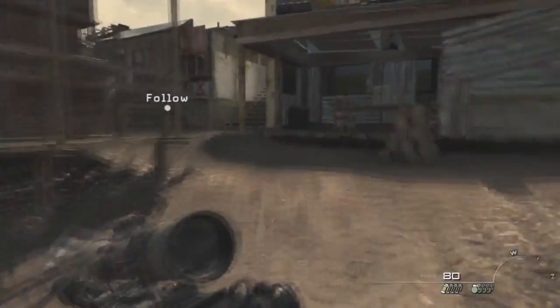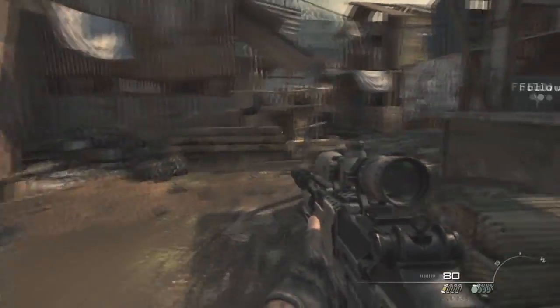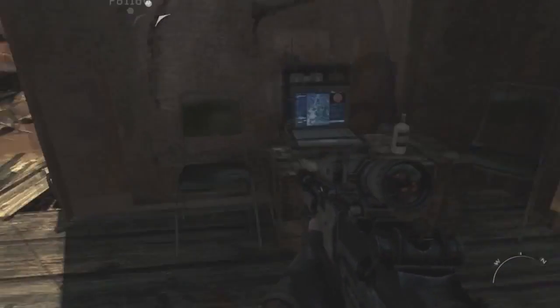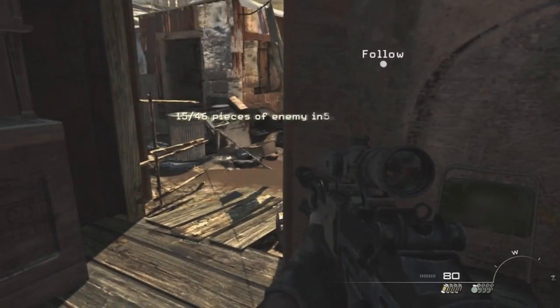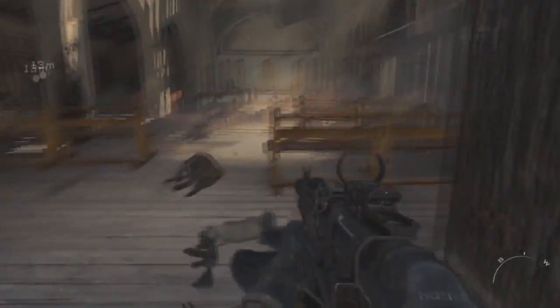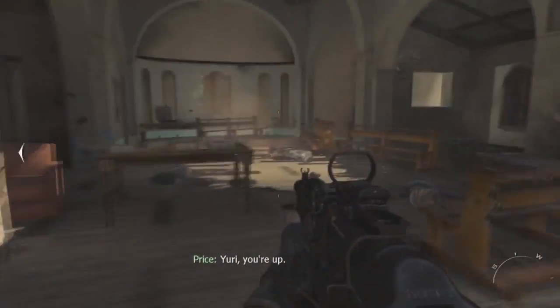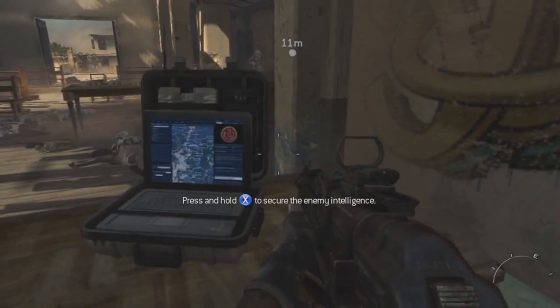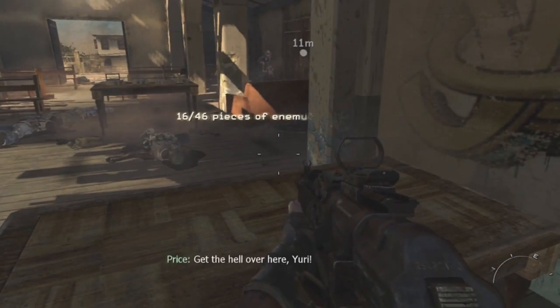After that, keep running and there's going to be a house on your left — take a right into it and the second intel is going to be in between the two chairs on a little chest. The third intel is going to be after you kill all the enemies in the church. The intel is actually going to be in the very back of the church on a little table — that's all three intel for this chapter.